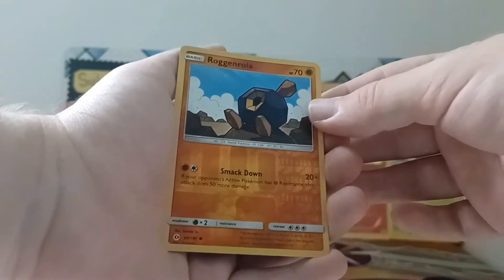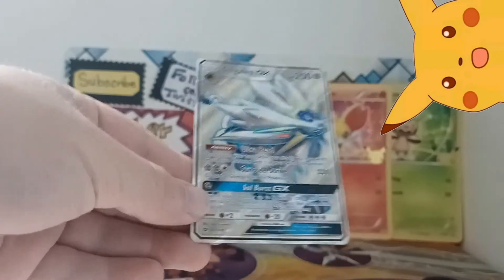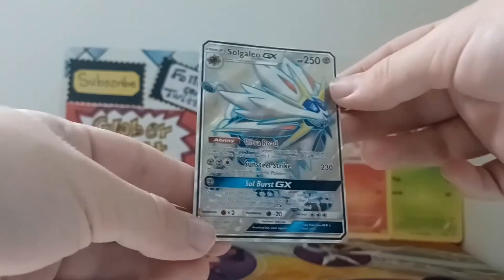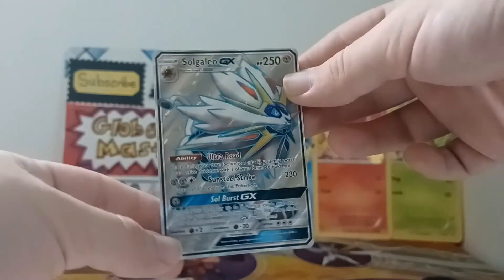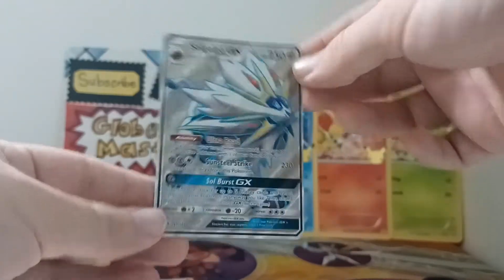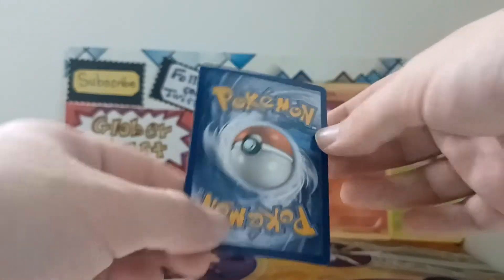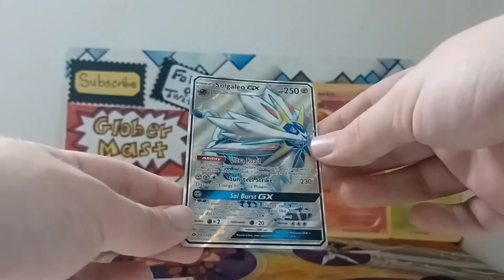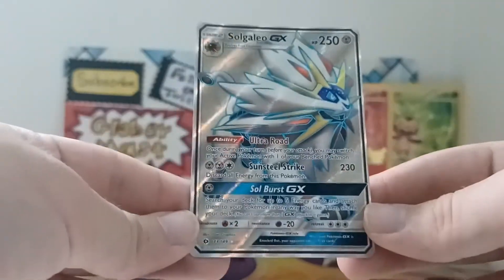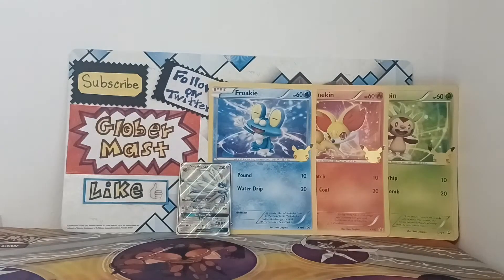After that we have a reverse holographic Rockruff and Rola, and the rare card is an amazing Solgaleo GX full art! We pulled a really amazing card. I love Solgaleo — Solgaleo is my favorite legendary from Sun and Moon — and we have the full art Solgaleo GX card. No way, this is amazing! You can see the back of the card, and the front — centering is a little off to the side, but apart from that it is a really precious, really awesome card. I didn't expect this. Wow, first pack, amazing card!